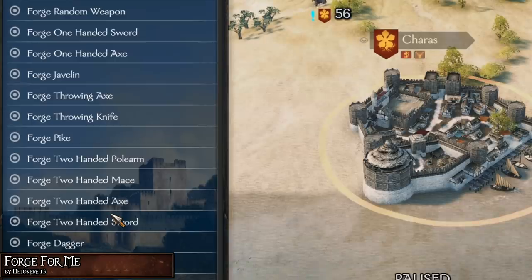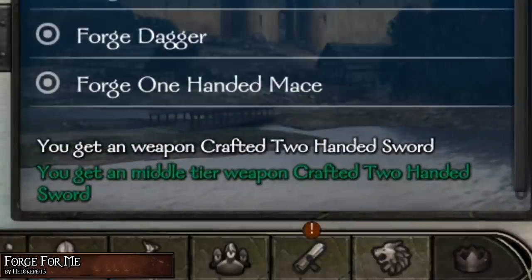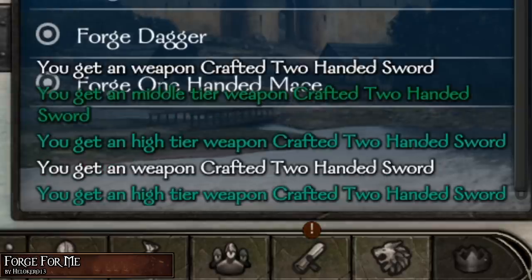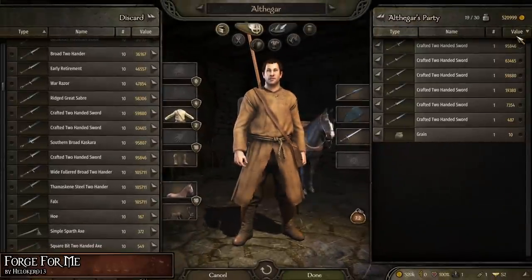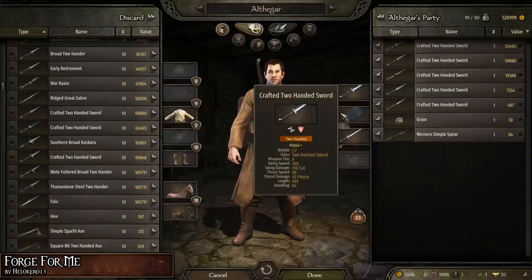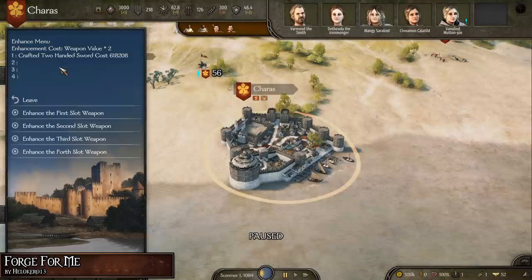There are four tiers for the Forged Weapon you can get: Basic, Middle, High, and Master, which are different stat-wise. The higher the tier, the higher the stats — simple, right? The other option, Enhanced Menu, lets you enhance your equipped melee weapon. You can enhance a weapon as many times as you like, but the enhancement will not stack — it will always be different.